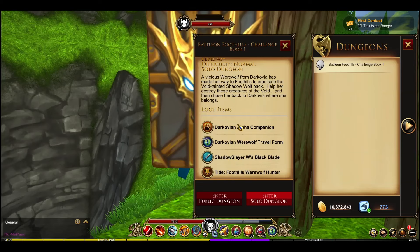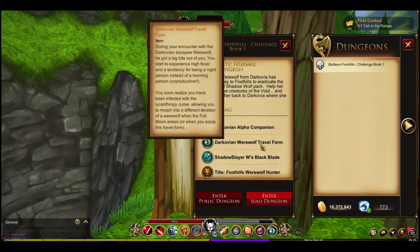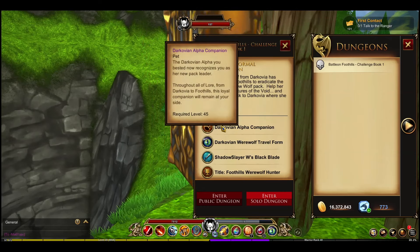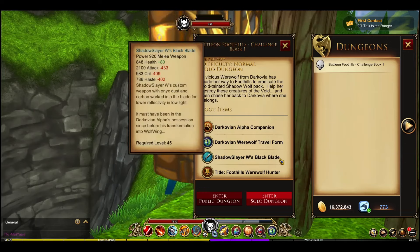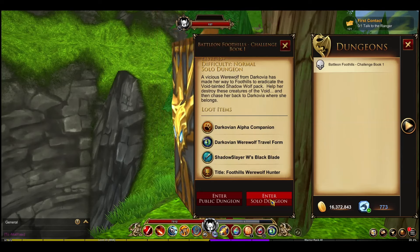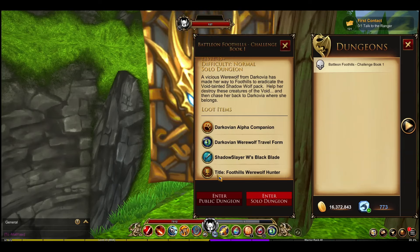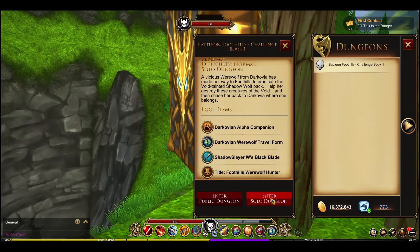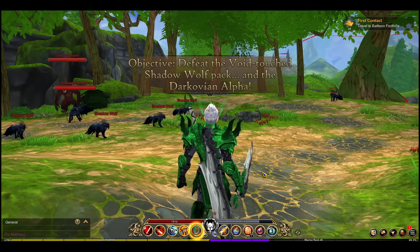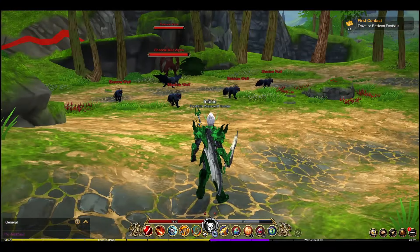These drops are very difficult to get because they're rare. I heard from one player that it took him at least 20 runs to get the travel form, and about 80 runs just to get the pet. I don't know anything about the sword but they said it was really hard to get. More than likely this is going to be a several-day event for me. The title is pretty easy since you get it at almost every run, but the other three are all RNG.